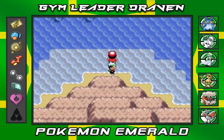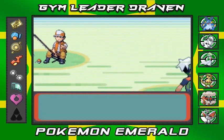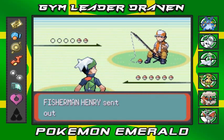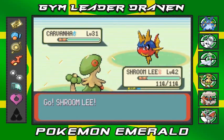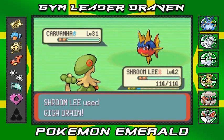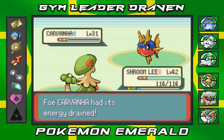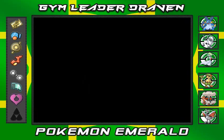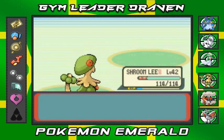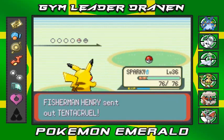Let's battle these guys just for fun. Fisherman Henry coming out with his Carvanha — typical. Let's go with Giga Drain! Giga Drain for the win! No more Carvanha. He's got a Tentacool next so let's go straight to Sparky — it's a Poison-type Pokemon, nothing much will happen with Shroomly here.